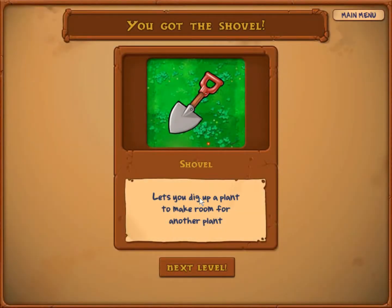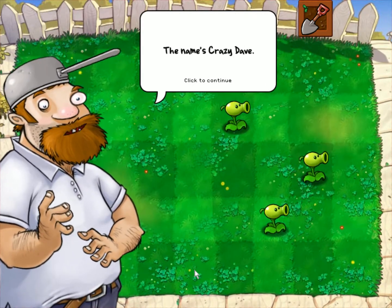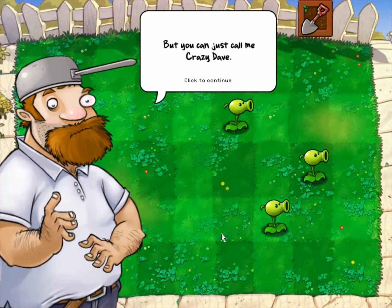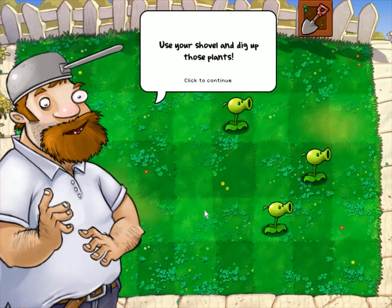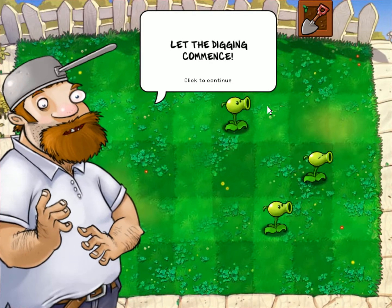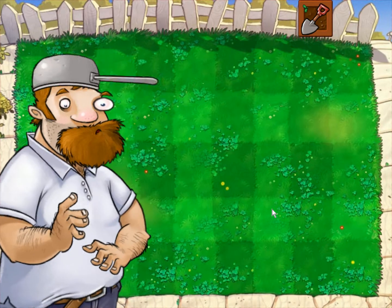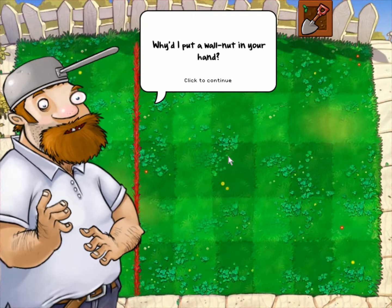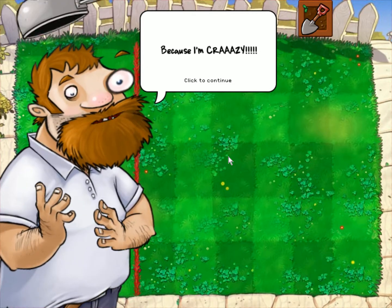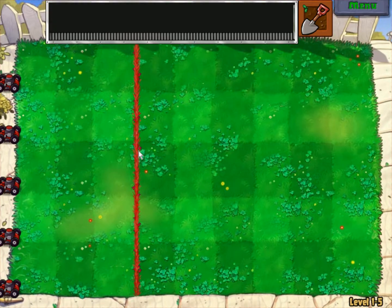You got the shovel! The shovel lets us dig up a plant to make room for another plant - it's going to be very important. Crazy Dave introduces himself: 'Greetings neighbor, name's Crazy Dave - but you can just call me Crazy Dave. Listen, I've got a surprise for you. But first, I'll need you to clear your lawn. Use your shovel and dig up those plants. Let the digging commence!' Crazy Dave is a pretty cool character.